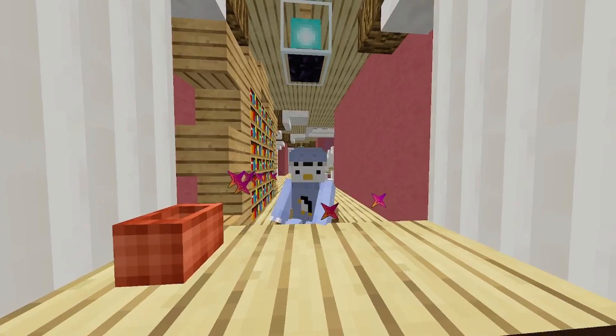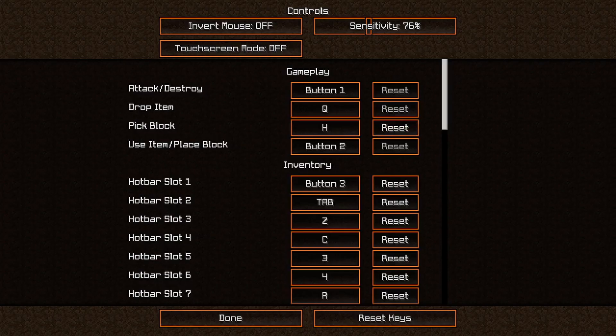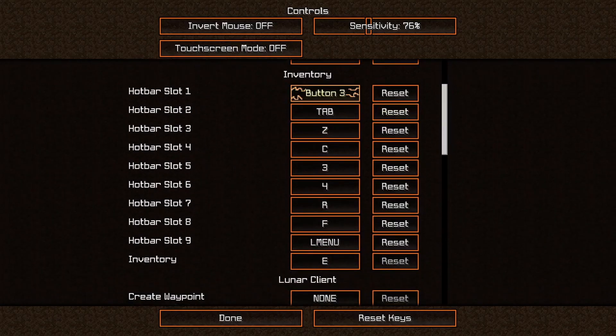I bet you guys are wondering what my hotkeys are, so I'm going to show them to you. Now, once I show these to you, you shouldn't just copy my hotkeys, because your hands might be shaped a little differently than mine, and certain keys might be less or more convenient for you to press. As you can see, hotbar slots 1 through 9 — these are just keys that are really easy for me to press with my fingers.